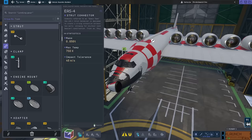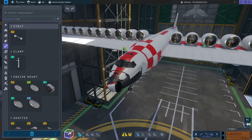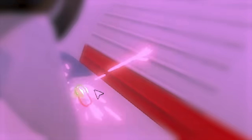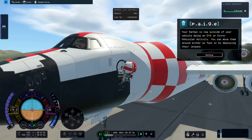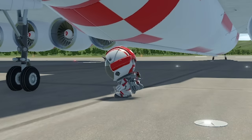I wonder if I strut my stuff. Using struts to connect the wings — drop that wing, connect it just like that. That is how you strut your stuff. Jeb's on the side of this thing because he wants to have a little look around. Let go of that Jeb. Just land on the ground there. Don't get run over by the plane. It's huge.